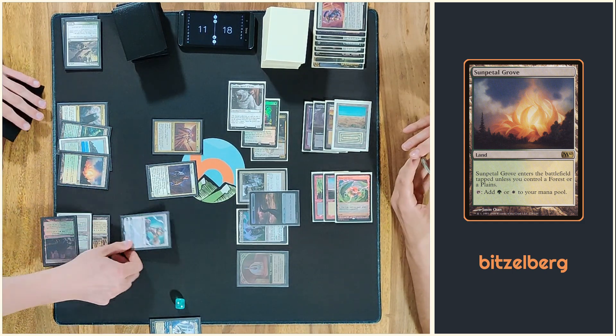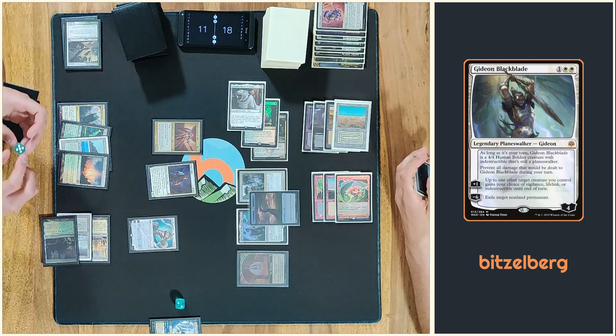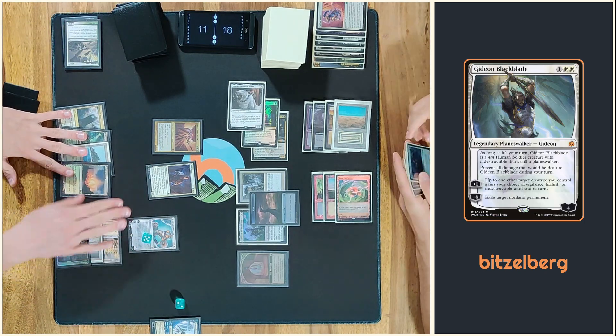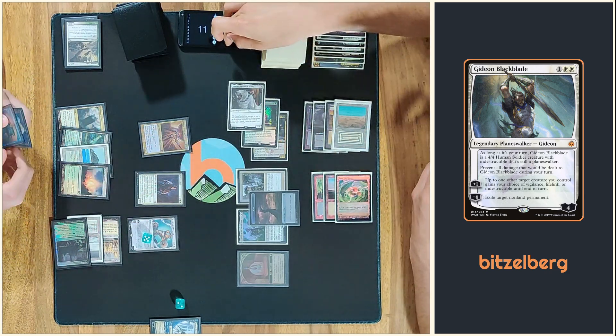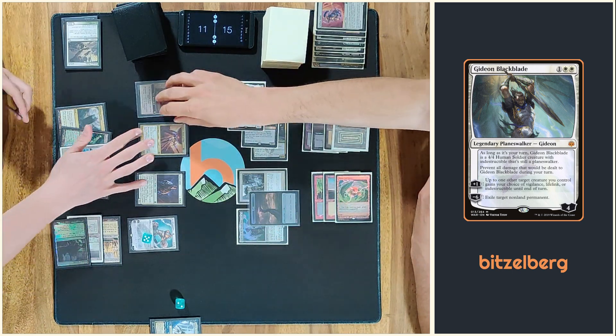So I will play Gideon Blackblade. You got it. Call him up to 4. Give Jenara vigilance. Go to combat. Hit you for three. Back to Monarch. Got it.